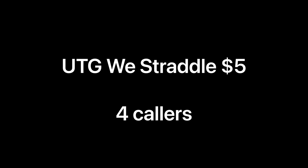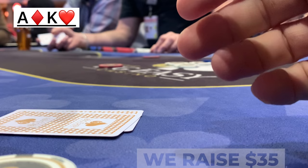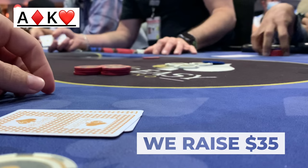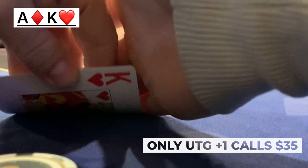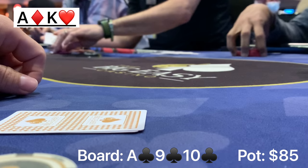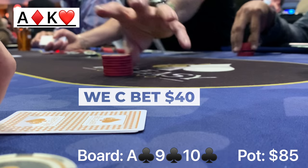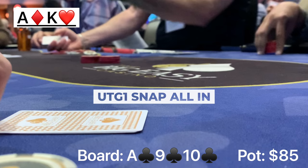In this next hand, there's an under-the-gun straddle, there are four callers, and we look down at ace-king offsuit. I made it thirty more — so thirty-five total. A player went all in and I'm listening to the action at the table as a big stack gets pushed forward.